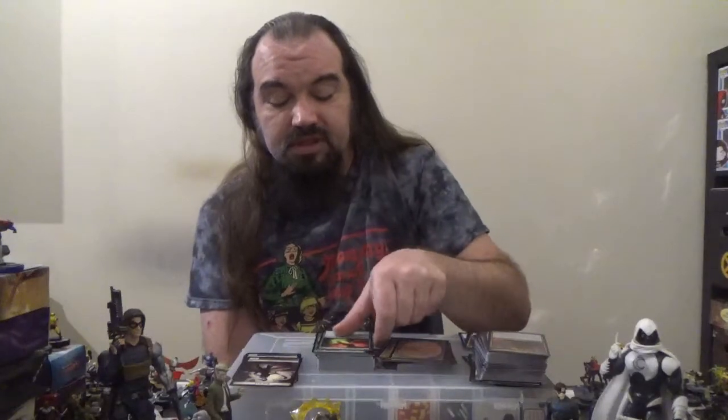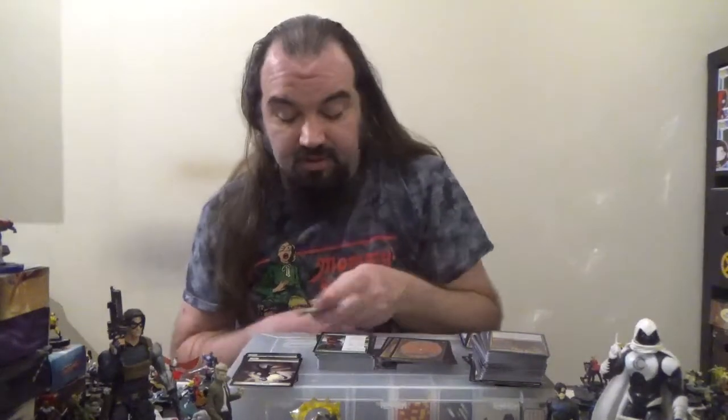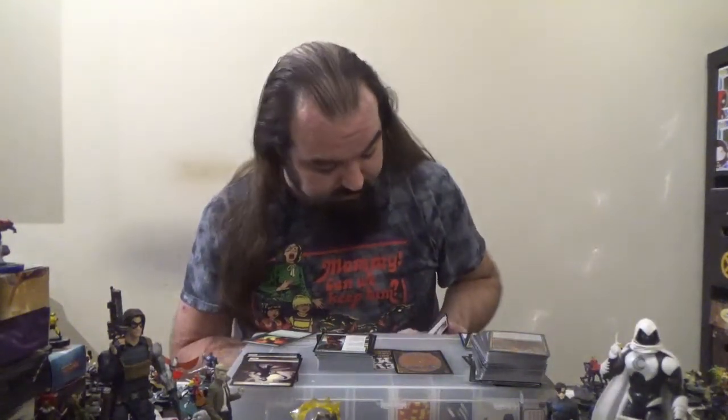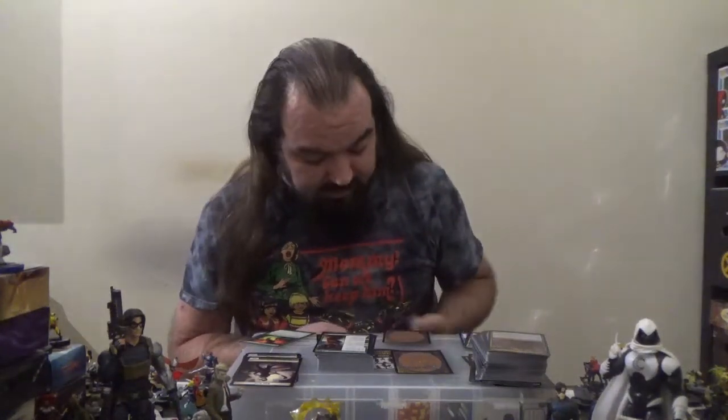Next up, we've got the Scaretiller — a 1/4 Scarecrow for four mana. When it becomes tapped, choose one: put a land card from your hand onto the battlefield tapped, or return a target land card from your graveyard to the battlefield tapped. We've also got our Sol Ring. Next up, we've got the Seer's Sundial — an artifact for four mana with Landfall: whenever a land enters the battlefield under your control, pay two mana to draw a card.